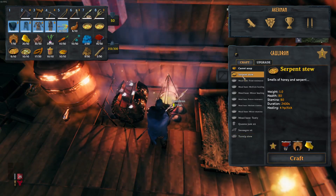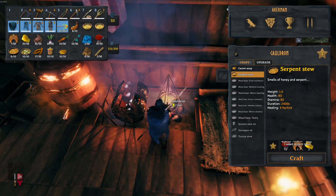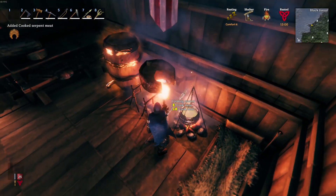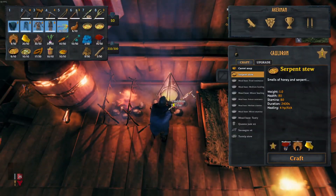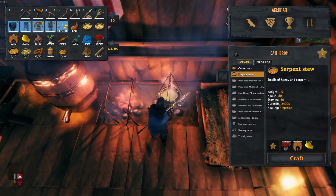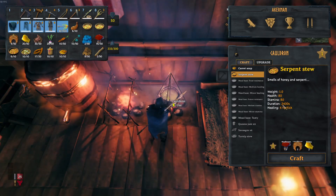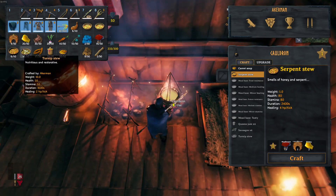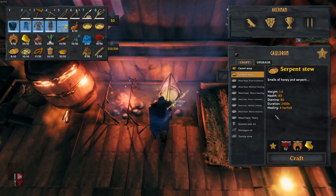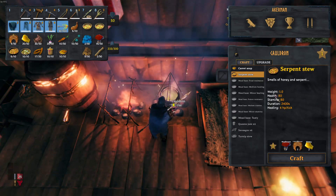The best food I've found in the game is serpent stew — it's also the hardest to get. To make it you need a mushroom, cooked serpent meat, and two honey. It gives a health bonus of 80 and stamina of 80, with a duration of 2400 seconds. Comparing that to the next best, turnip stew at only 1600 seconds — that's massive. And you get 4 HP healing, so it gives you the biggest health, stamina, and healing, and it lasts the longest.